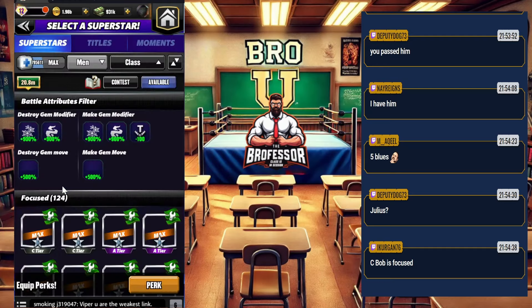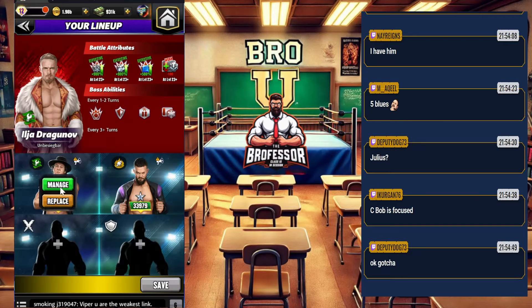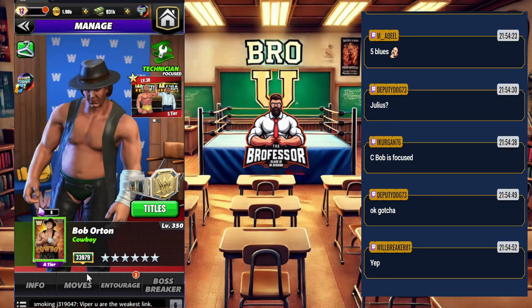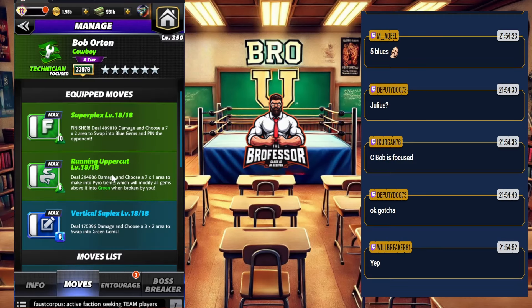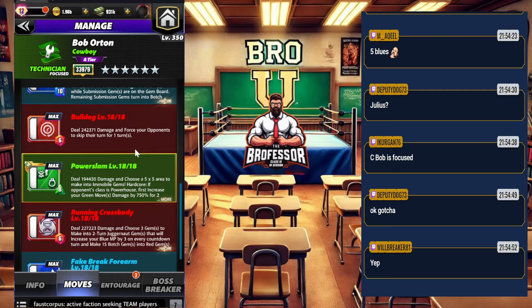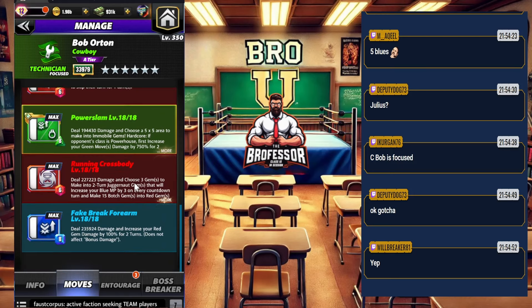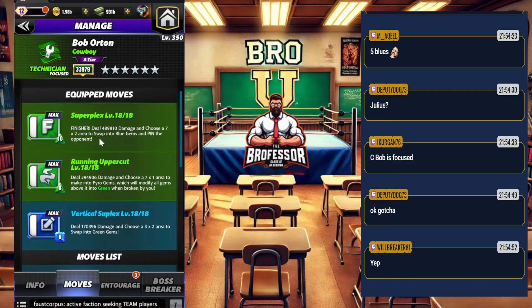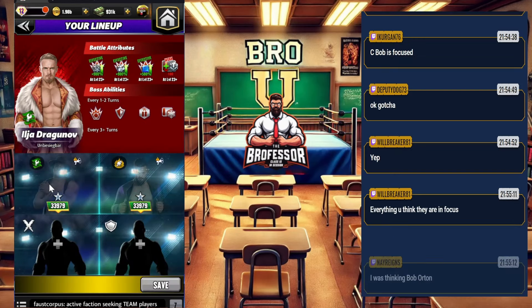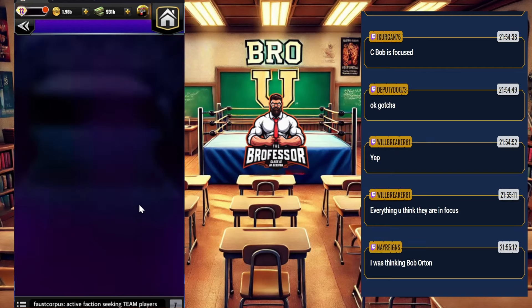How did I miss Cowboy Bob Orton! Going back — Cowboy Bob Orton is going to make green gems to help break the shield. His seven-by-one move also makes pyros, so we've got a little bit going there. We won't get much green gem damage out of him beyond those two moves, but his finisher does make blue gems, which also helps. Cowboy Bob, my apologies — you were on my list, just in the wrong category.